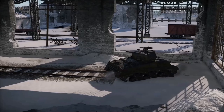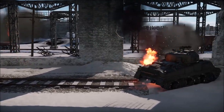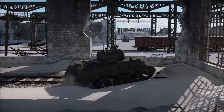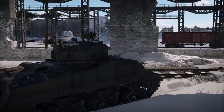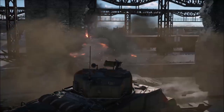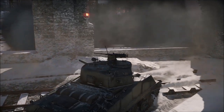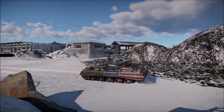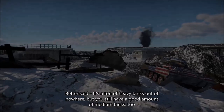The US has stabilizers in abundance at low to mid BRs, which is almost entirely unique to the Americans. The quality is much greater too — you can go up to around 24 kilometers per hour before it stops working. They also have good but not great optics, 50 cals on most tanks which absolutely annihilate in low BR matches and against unarmored opponents, and great APHE ammo up through mid tier.